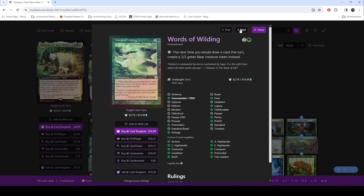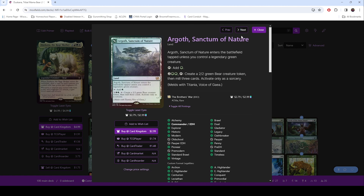Words of Wilding — you pay one and the next time you would draw, instead you create a bear token. This is just a way to create bear tokens. And for our lands, the really cool thing about one of the lands is you can keep making bear tokens right off it. This is just a way to keep making bear tokens.